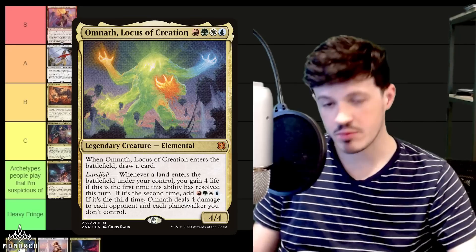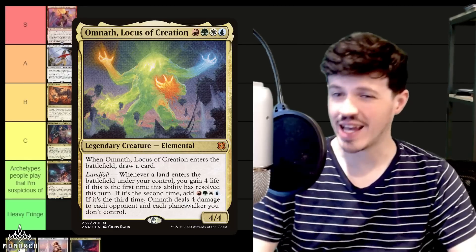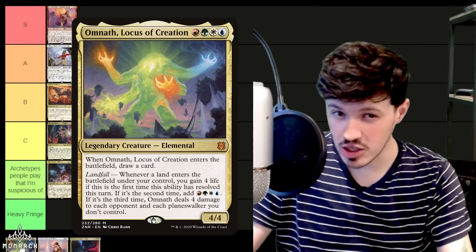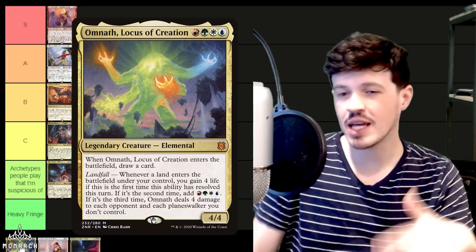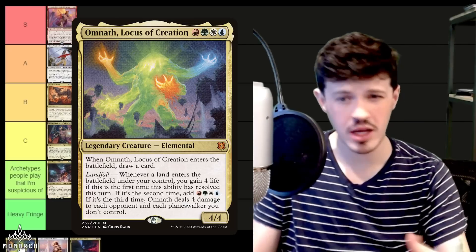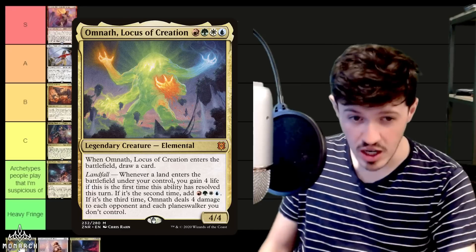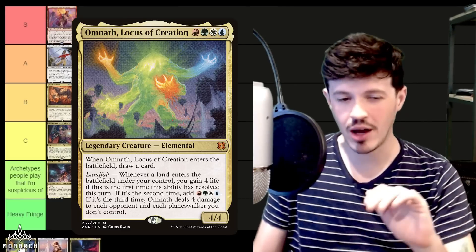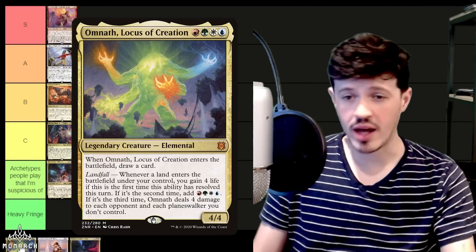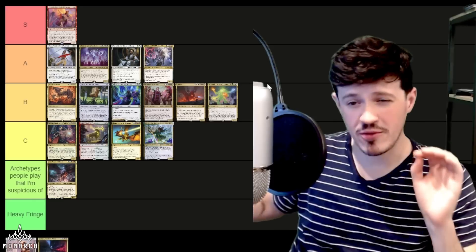Omnath, Locus of Creation — the angry jelly bean himself. Despite being a terror in Pioneer and Modern, it's just been okay in CEDH. The biggest problem is other sans-black decks in the format do what this deck wants to do a little bit better, and the fact it has no card advantage in the command zone and isn't an infinite mana outlet makes it worse. Decks like Akiri/Thrasios and Bruce/Thrasios put up better results. It's still an infinite food chain outlet, still works with a lot of things, but the bean just has not been putting up results.